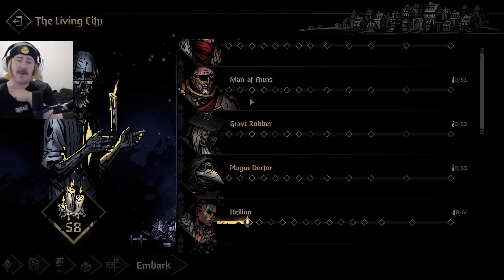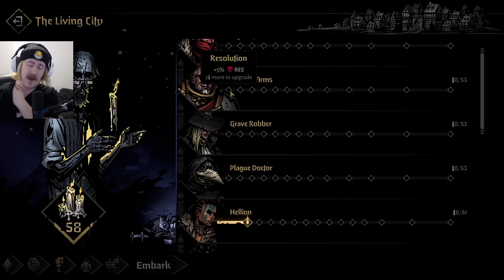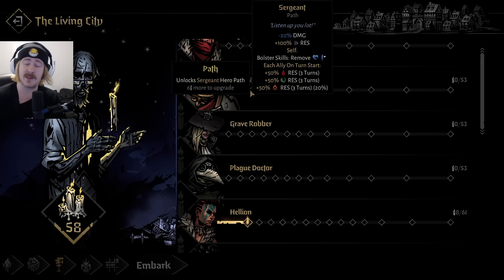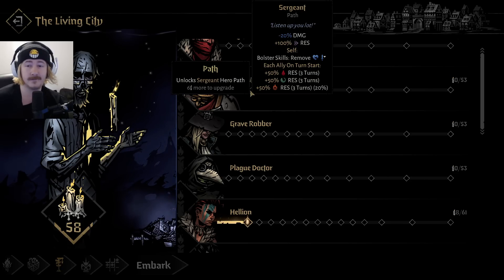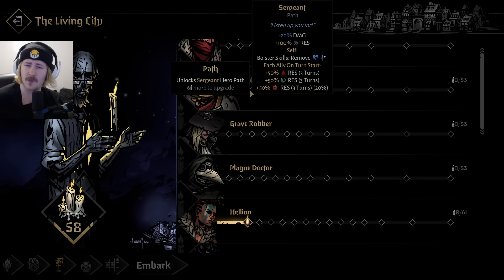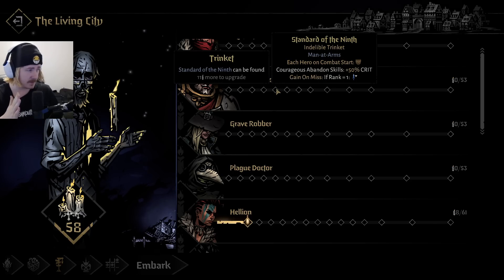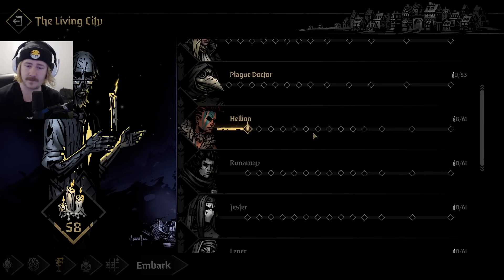I need to have a look at the man-at-arms here. He's got five percent deathblow resistance, gets a trinket, gets a path which reduces his damage, but he does provide a bolster skill that gives resistances ten percent. I'm trying to think about getting Helian in the second row, which I think would be great.